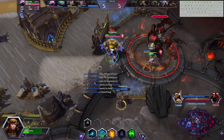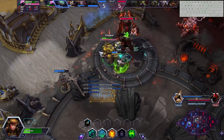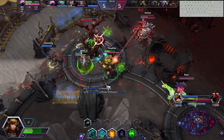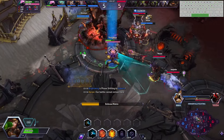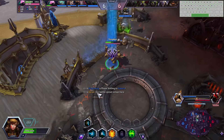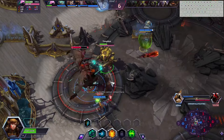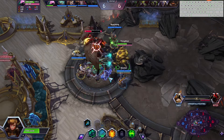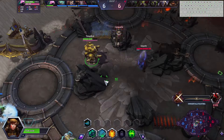Big heal starting to roll in. Hopefully Brightwing can use her Z on one of my allies or myself and keep us healthy for this fight. We kind of lack, in this game in particular, the clear to keep up with Zul'jin and Artanis. So I think we will have to defend this first objective. We just pale in comparison to them at this current stage of the game. We don't really want to fight, so we will back out.